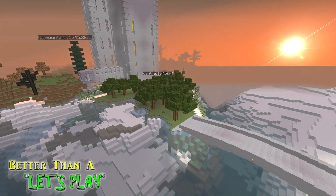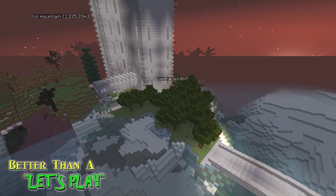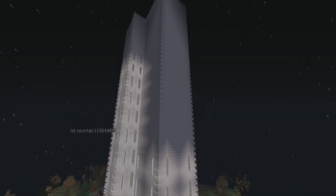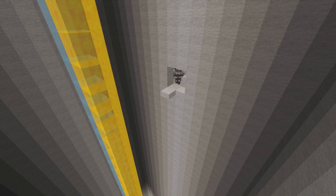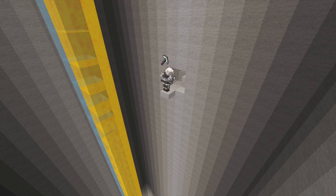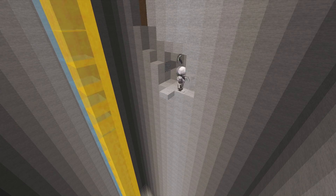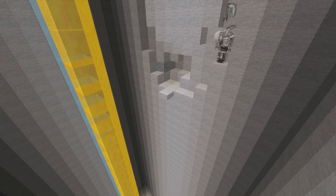Welcome back to Better Than a Let's Play, episode 13. I'm Enigmius, and this is my rubber forest outside our central towers. We're starting a new project today — one you probably never saw coming. We're down here in the basement of the central tower; you can see our liquid glowstone and water elevator system. We're excavating a tunnel for a nuclear bunker.